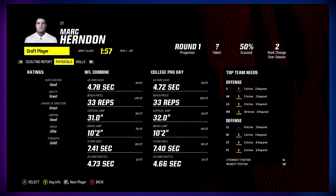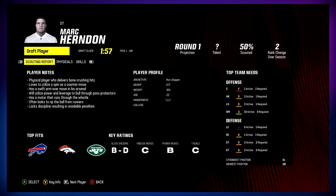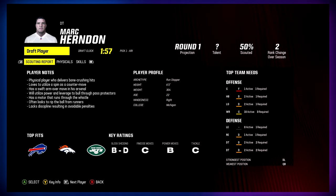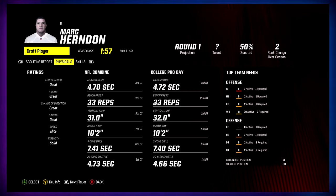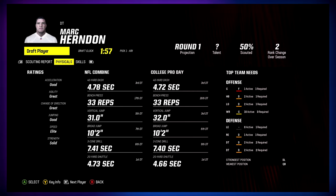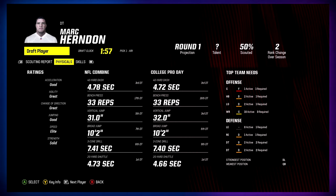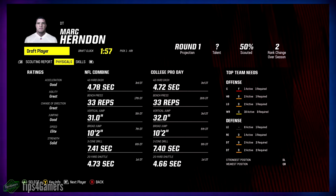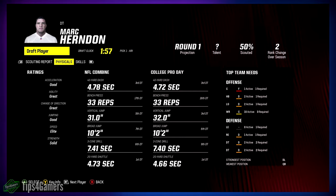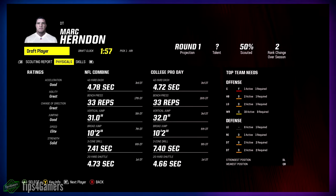When it comes to the scouting report, most of them are pretty close to the same — archetype never lies, so always take that into consideration. Archetype never lies. I'm seeing run stopper here, so he's gonna have impact blocking and certain things like that. What makes these guys power rushers is power moves; speed rushers have finesse moves; run stoppers have impact blocking and block shedding.